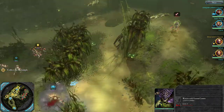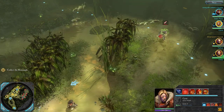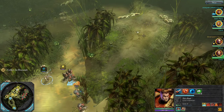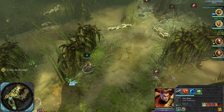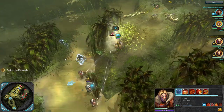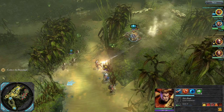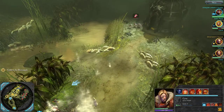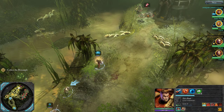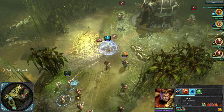We've got a Tyranid Warrior with a Venom Cannon up ahead. Cyrus, one high-powered shot for that dude. There we go — just punch him right off his feet. That's a one-shot kill. I'll take out the spore vines here. That did too much damage — we got another one. The Force Commander has the highest level power armor we've got. Let me just turn on the Iron Halo here.